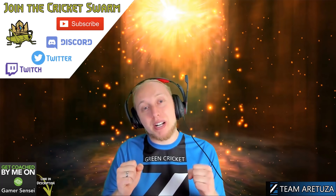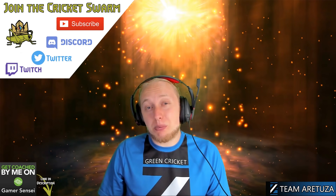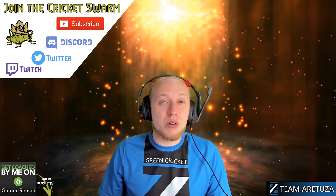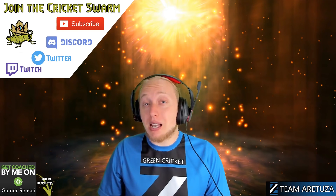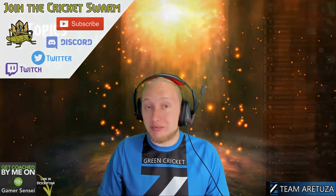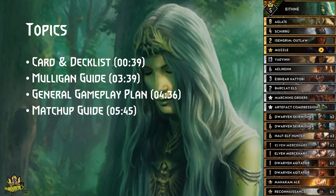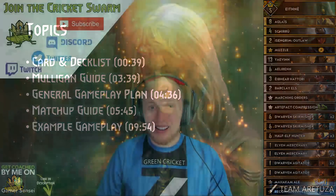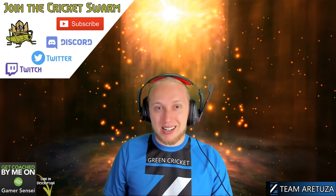Hey everyone, Korean Cricket here, back with another weekly in-depth guide chosen by the community. Last week's voting was pretty diverse and you couldn't really agree on a direction, so this week we'll look at some anti-meta Squirrel Elves. We'll cover the card list, mulligan guide, general gameplay plan, a guide for each matchup, and an example match. Subscribe if you like what I'm doing and vote in the comments for next week's guide.